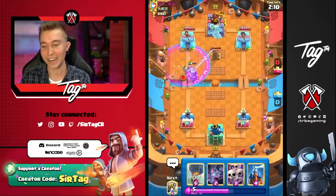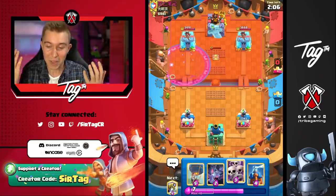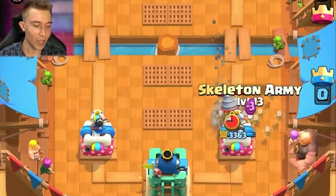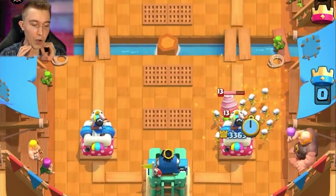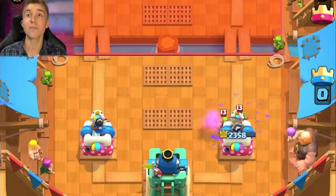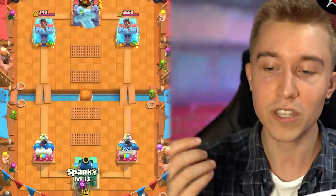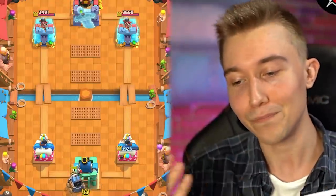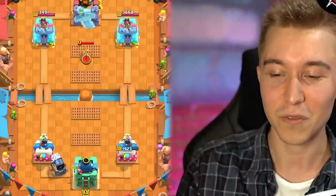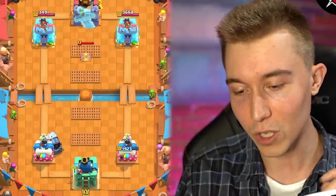He's got a Fire Spirit. I don't think the Sparky's able to break through. He hasn't seen Balloon yet, so maybe he just thinks it's a weird Sparky Freeze deck. Usually, if they don't have a Skeleton Army counter, you just go in for it right on top of the drill. He's got Arrows, so it's going to be harder. Sometimes they have the Fire Spirit variation without any small spell, or they'll have Log, which isn't really a reactive spell. But this guy can drop the Arrows and it'll immediately kill all the Skeletons. Usually with Log you have to make a prediction, so this is going to be a harder Skill Drill matchup.